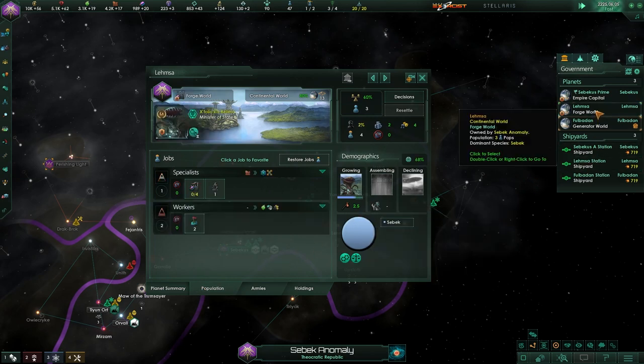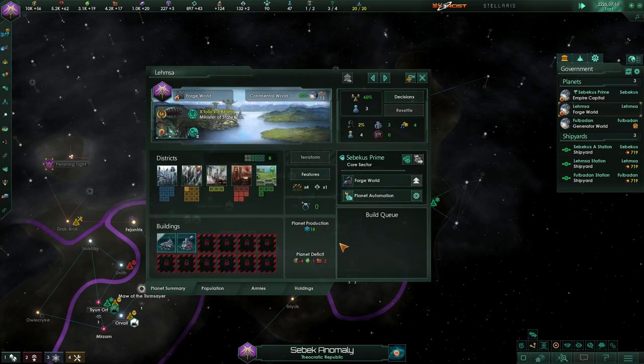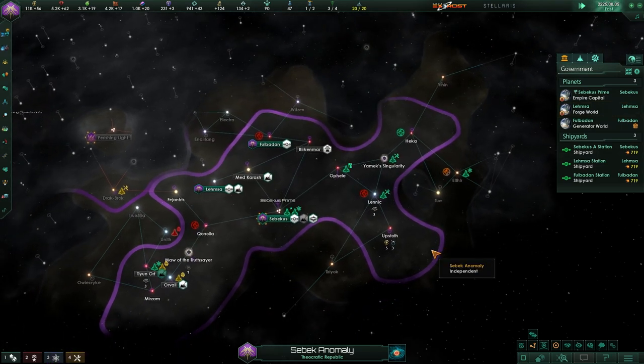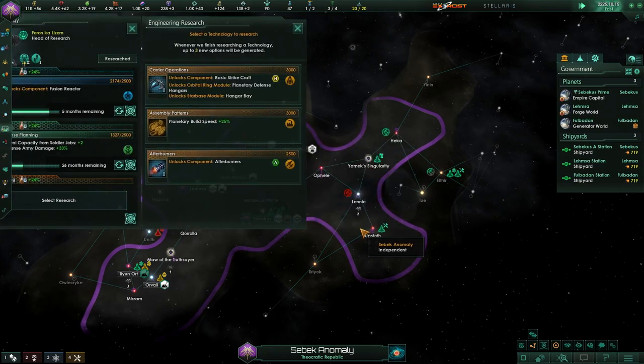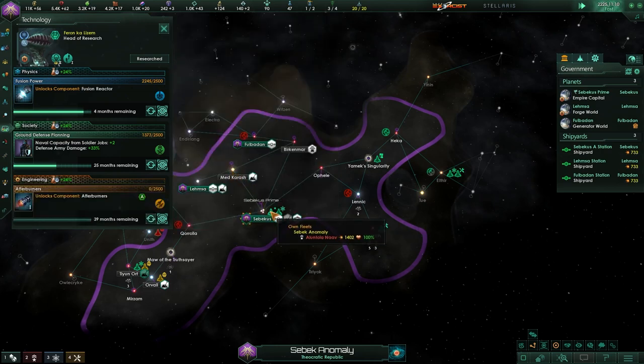We're still waiting on some pops to be delivered or to be grown. We've got one researcher here, so some specialists are moving in — not sure if they're moving in from other worlds or if they're actually the pops that were grown locally. We've got a nice generator world there, so we'll take that one too. Research is complete on Serenal Metal. Let's go with Afterburners — fusion reactors are four months away.